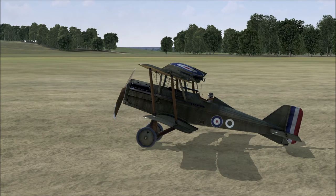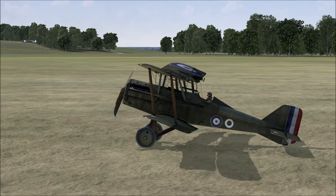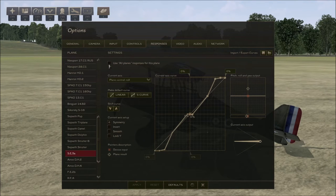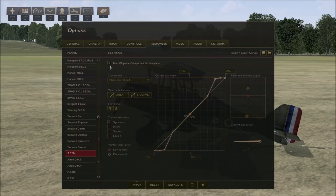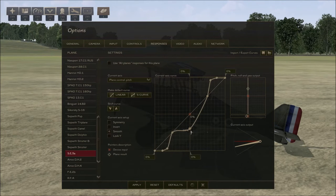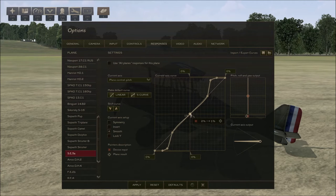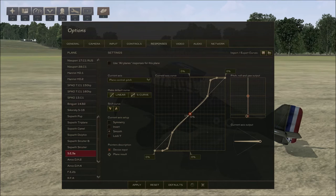I'm going to show you how I was taught to fix this by some friends on the online forums. Go to Options, then Responses, and you'll see the SE-5 is selected. The default elevator setting looks like this. To explain: the white crosshair is the output in the game, and the red crosshair is the input from your control device. By default, at zero joystick input, the elevator has an incline that forces the nose up — that's a bit of a problem.